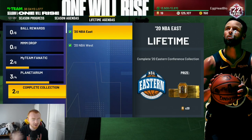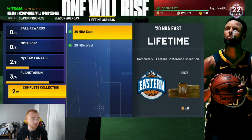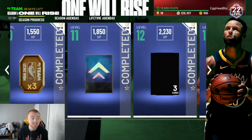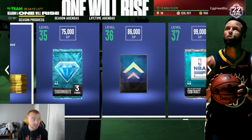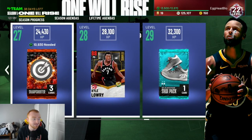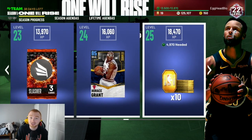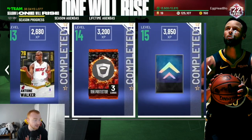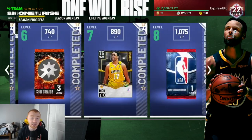I really recommend going through and looking through these agendas — it's a very helpful way to level up quickly. I'm level 22 and probably going to be 25 or 26 by end of day, working toward getting Steph. Paying attention to the XP boards is also helpful — there are about five tokens here, three tokens there, and one token here and there, so you're even getting tokens just from the XP boards.